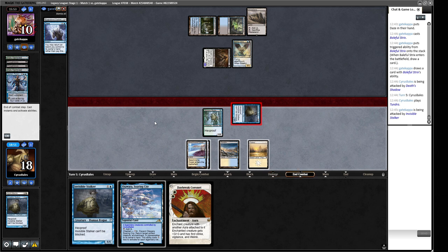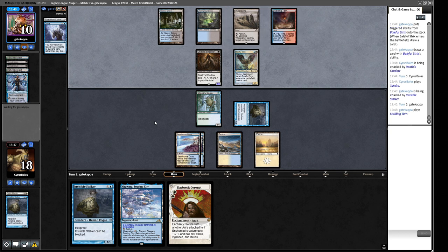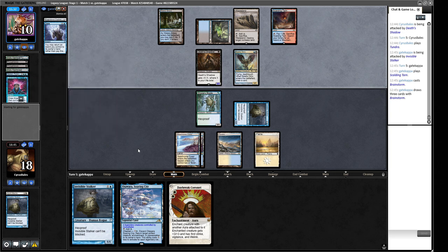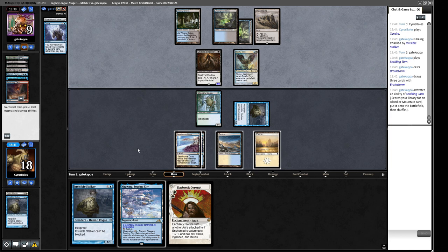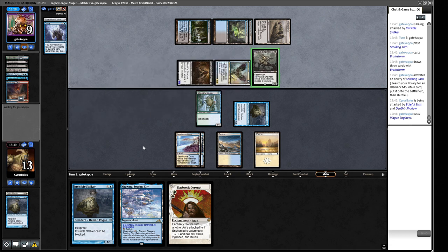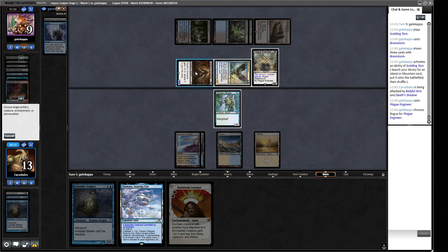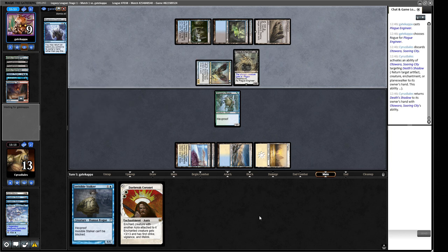The Plague Engineer is going to kill our Boggle probably. We don't really want to bounce it for obvious reasons. I think to be mana-efficient we should bounce the Death's Shadow this turn. We're pretty much dead here — our opponent has a lot of tools against us. True Name Nemesis is a bad draw now because of the Plague Engineer, which is why I wanted the Geist. But curiosity, vigilance, first strike — here goes nothing. We can play the Coronet around a Daze.